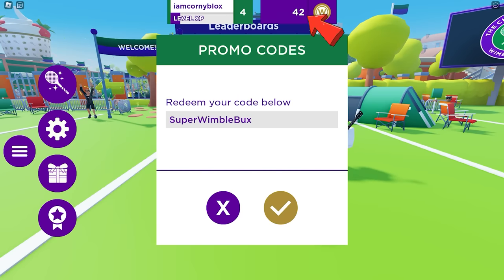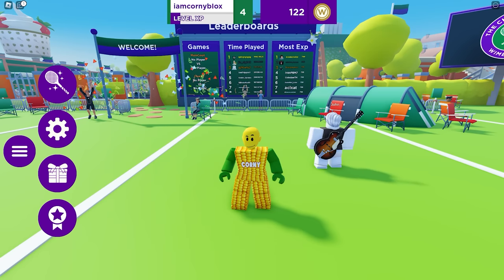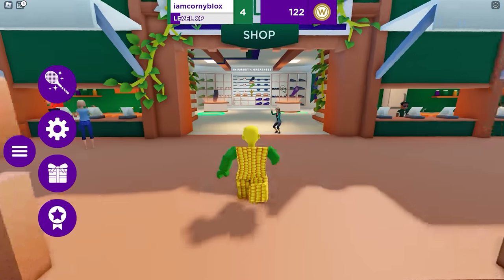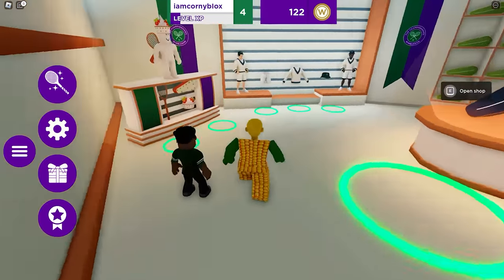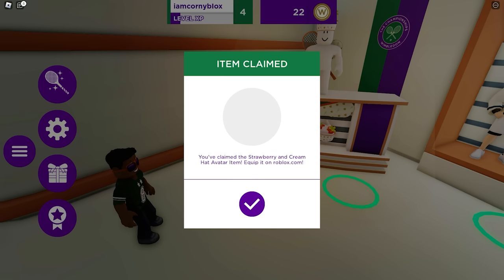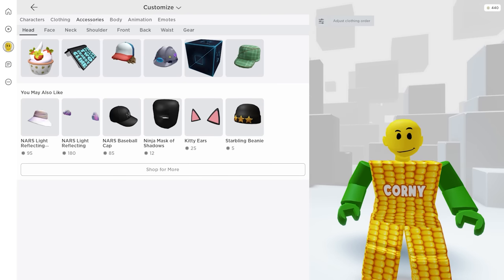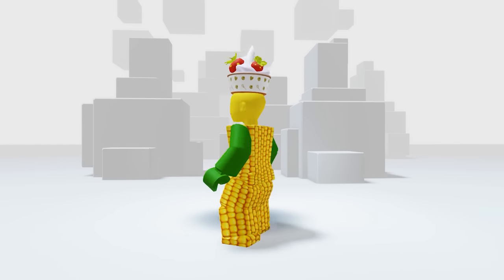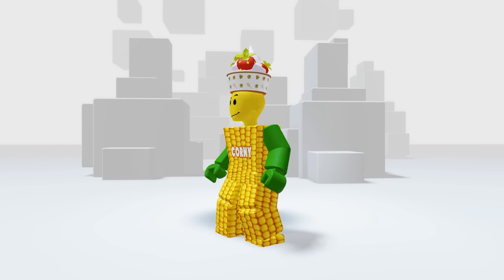Okay we have enough coins. Let's go and buy the hat — it's found in this shop. Let's go ahead and buy it and we got the badge. Time to check our item — it's in your accessories then hat. Here it is. It looks so yummy. I'm feeling hungry right now.